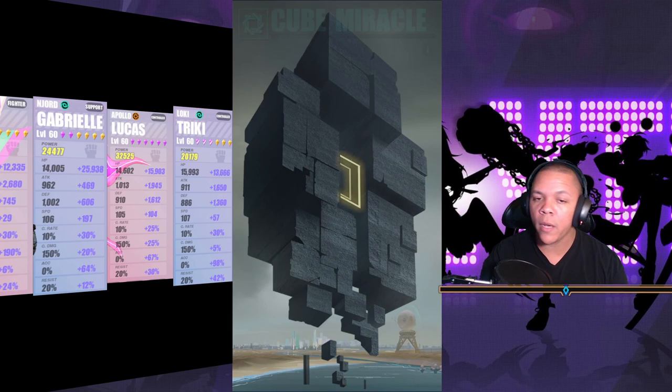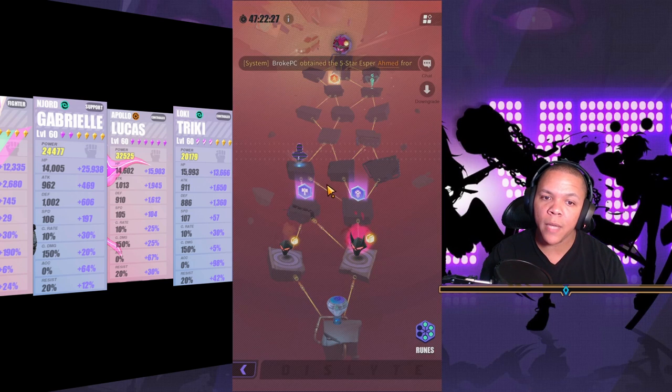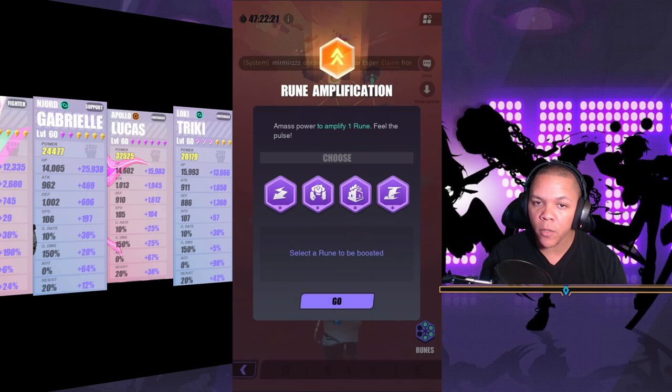So I'm going to go ahead and scale up. If you've never done cube before, you do cube levels. When you get to a certain stage, you can pick what runes you want to get, and the runes buff your espers. When you hit a yellow rune, you can buff a rune that you already grabbed.